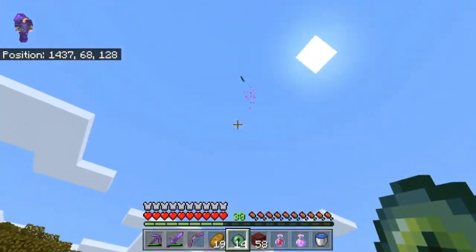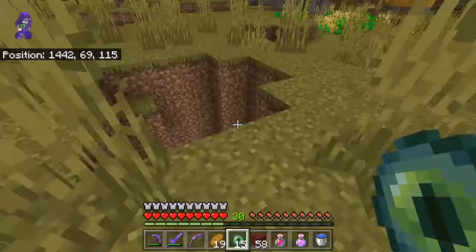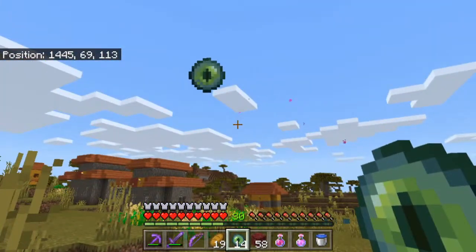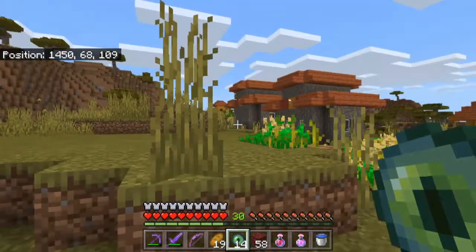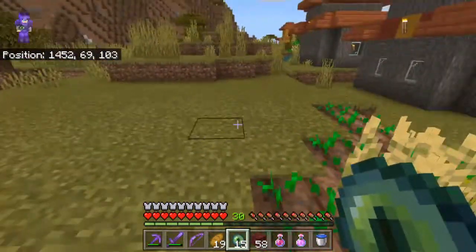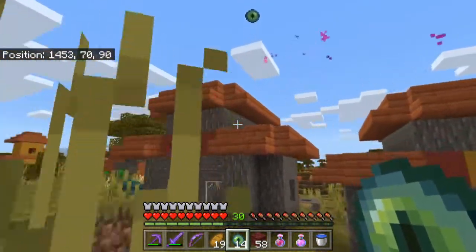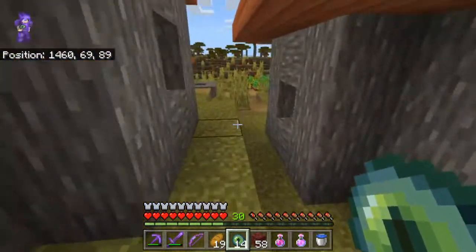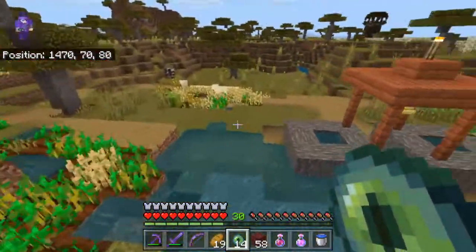Is it like right below the village? Because earlier the one I threw just flew off in this direction. So it's got to be at least in the direction I was running. That broke, but it's got to be right around here — yeah, it's like straight down this way.